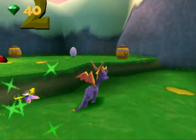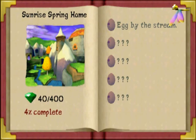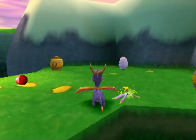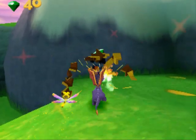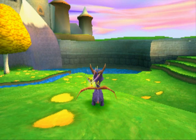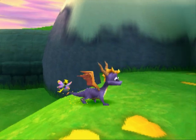You can press pause to go to your menu, or you can press select to go straight to your atlas. The atlas will just tell you what eggs there are and how many gems you found. Press triangle to go back. We're only at Sunrise Spring Home, which is basically the hub for this world. There are other levels which we'll deal with later. You can use L2 and R2 to rotate the camera. R1 allows you to put the camera behind you, and L1 does as well.